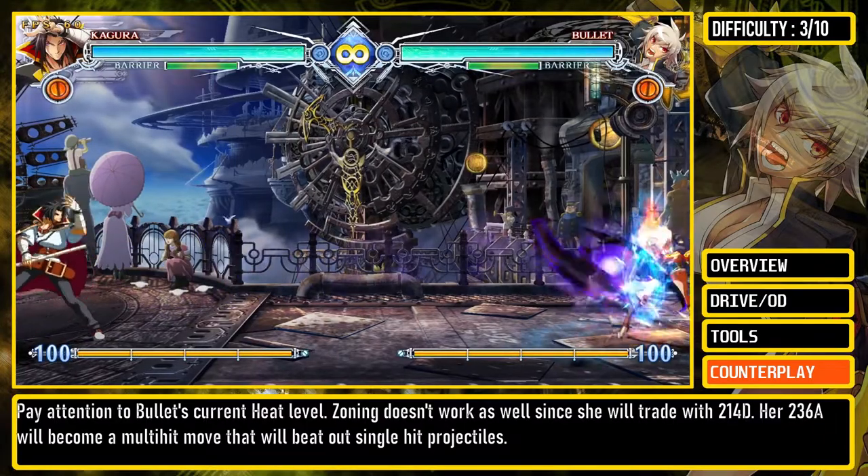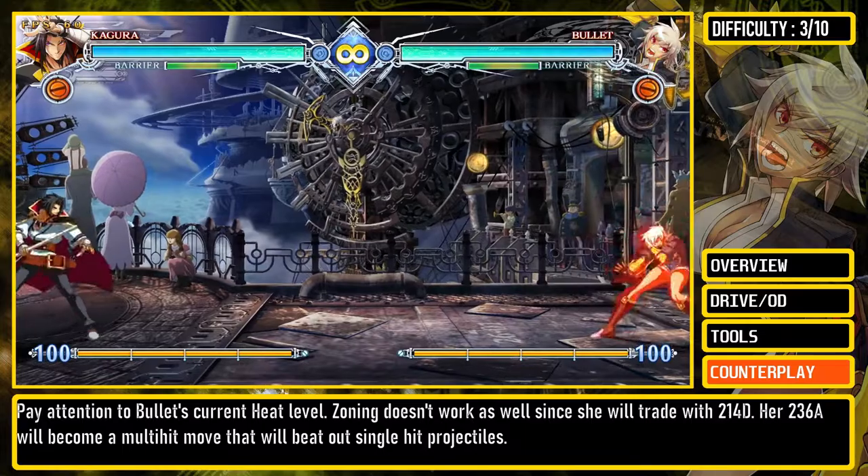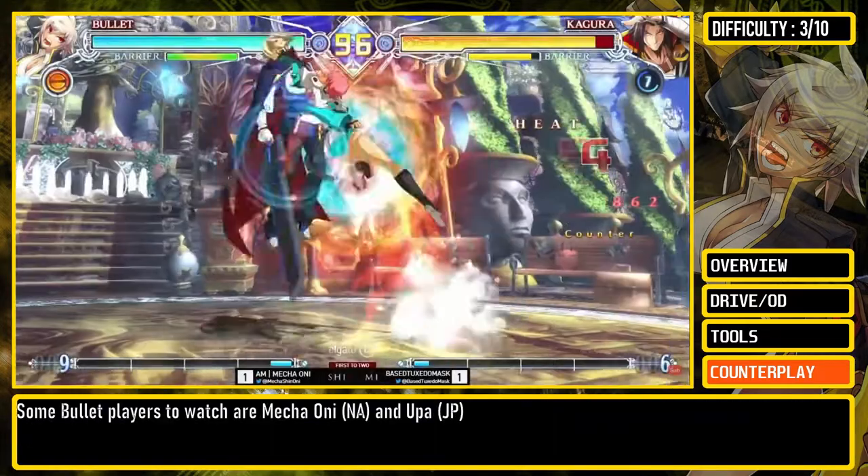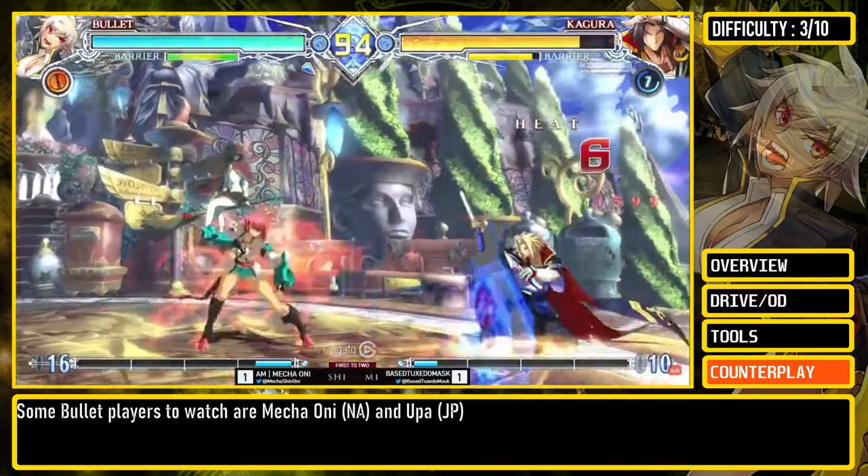Zoning doesn't work as well, since she will trade with 2D or 4D. 2A and 6A will become multi-hit moves that will beat out single-hit projectiles. Some Bullet players to watch are Mecha-Oni and Upa.